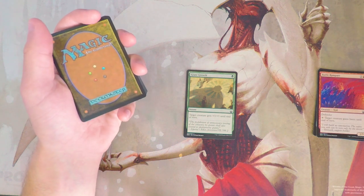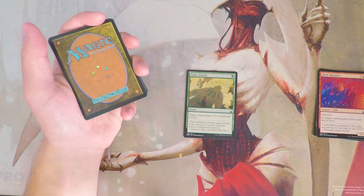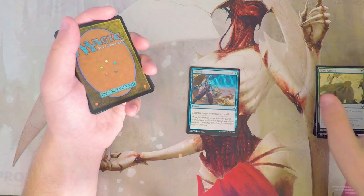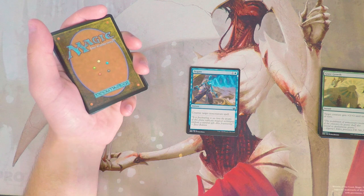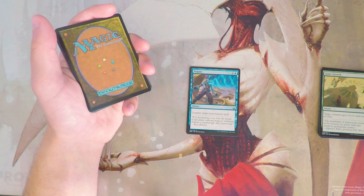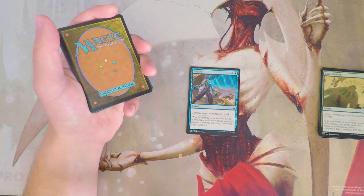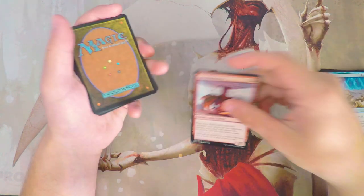Giant Growth is a classic combat trick — an instant for one green that gives a creature +3/+3 until end of turn. It's a great combat trick for one mana, though not something I'd look to first pick. Negate is an instant for one and a blue that counters target non-creature spell. It's more of a sideboard option compared to something like Essence Scatter. In Battle Bond specifically, because you're drafting as a pair, it might be more worthwhile to play Negate main deck, but still not a first pick.